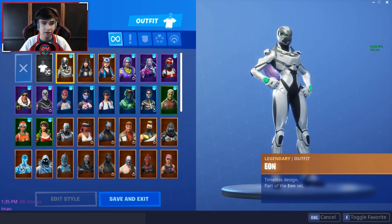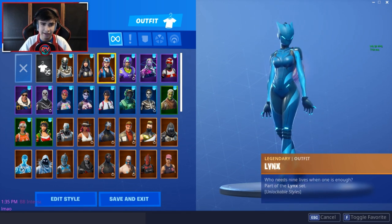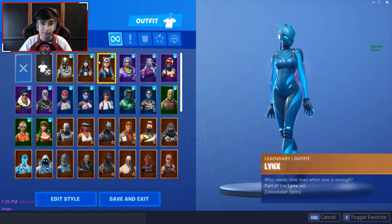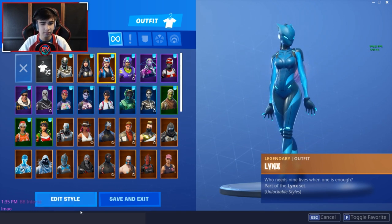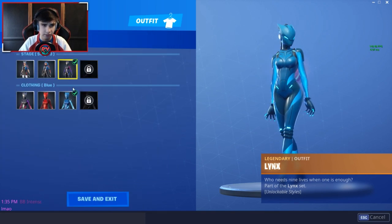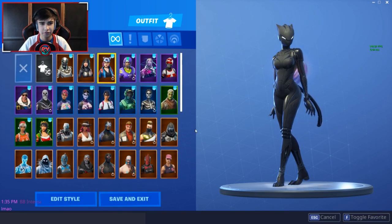We got Fate, which is a very cool skin — one of my favorites as well, around 20 bucks. I calculated each battle pass skin so that a legendary is worth $20 and an epic is worth $15. We also got Links — I've got the blue one right now, still waiting for that black one, which is gonna be really really cool.